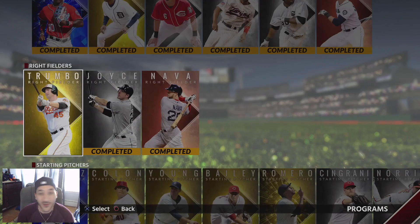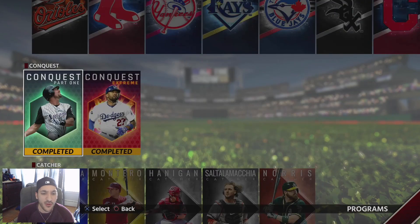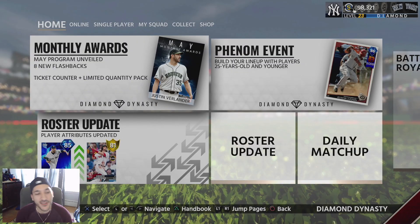We definitely got some nice positional programs — Anibal Sanchez is solid, Bartolo Colon isn't bad, but my favorite is Gleyber Torres and we'll be trying to get that one as soon as possible. To wrap up: Paxton was the only player to go diamond this week, and we got six new positional programs. My estimate is that next week or the week after we'll get our next set of career arcs, and by the end of this month we should have immortal players available. Let me know what you think about this update — thanks for watching.